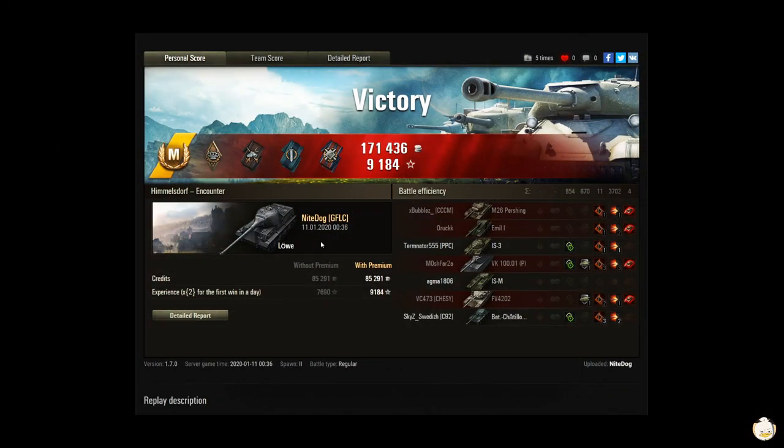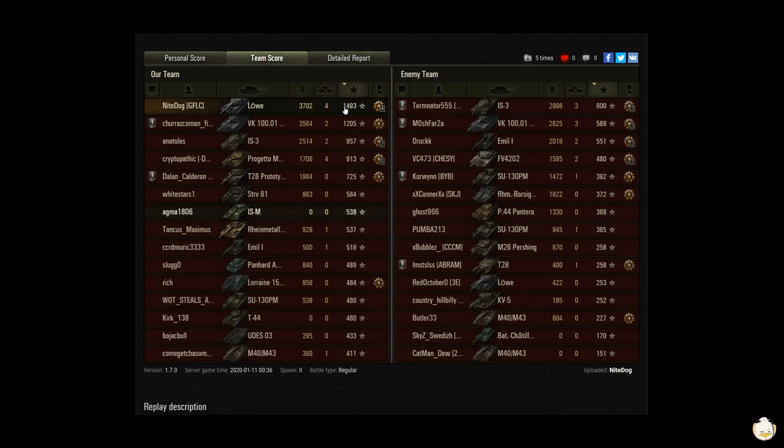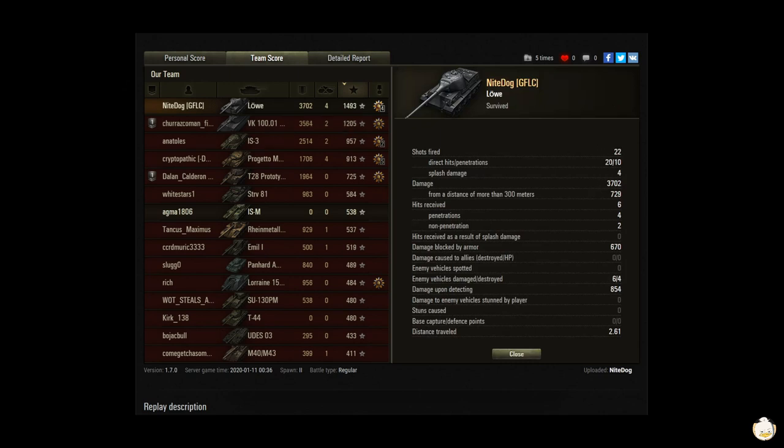My question: I know you went to HE — I think it was for the VK 101 — but did you forget to switch back to AP or did you want to stay with HE? Anyway, you can answer that. Ace Tanker! Bruiser, duelist, fighter, fire for effect — 171,436 credits, 9,184 experience. You did 3,702 damage with 4 kills, base XP of 1,493 — number one in damage, number one in base XP. You fired 22 shots: 20 hit, 10 penetrated, 4 splash damage, 729 damage from 300 meters out, 670 blocked, 854 spotted.